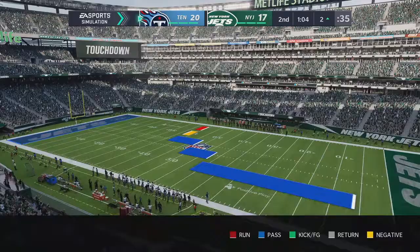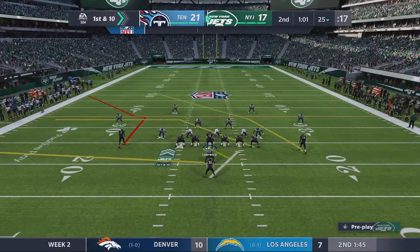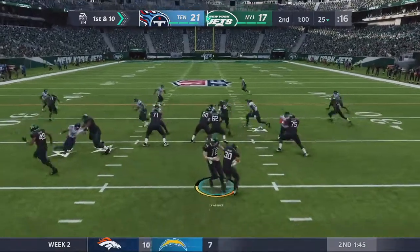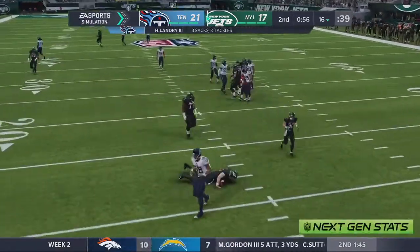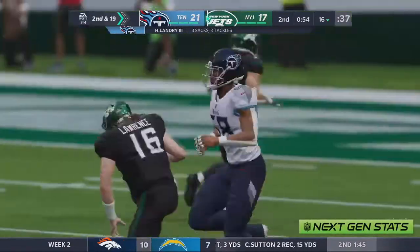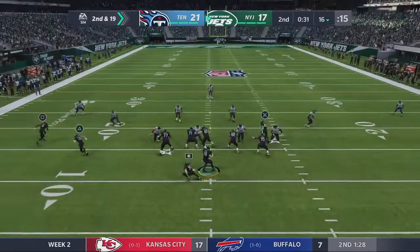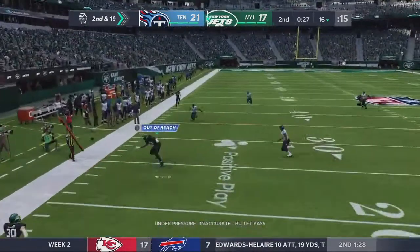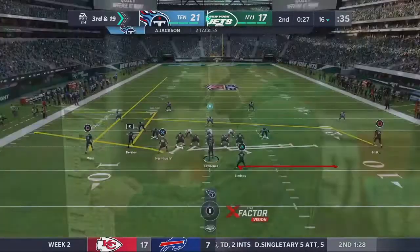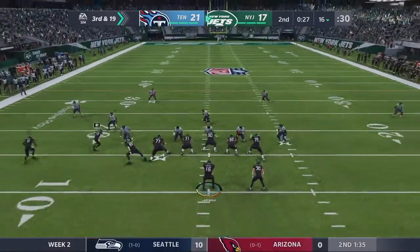We sent the boys at him. We're going to the boot again. I got to double-team this guy — we have to make sure we get to the edge. We can't get to the edge again. Come on Becton! Three sacks for Landry. Gotta get that ball off. It's almost like when Trevor Lawrence gets pressure, his balls are just terrible.